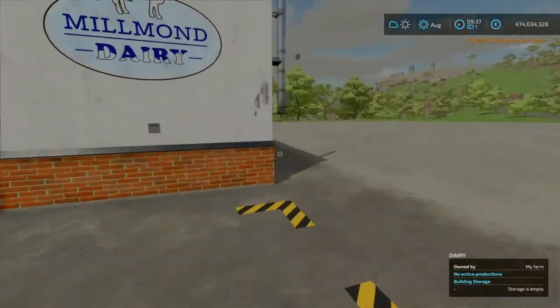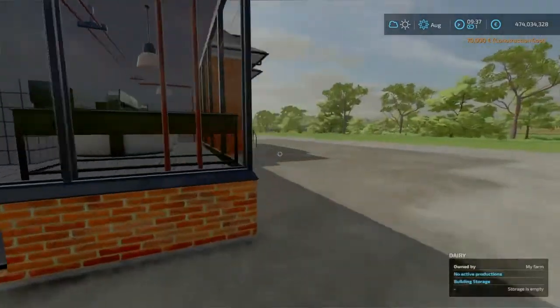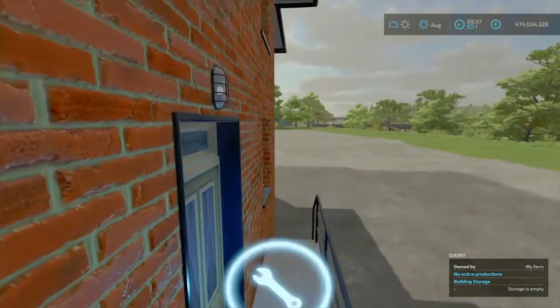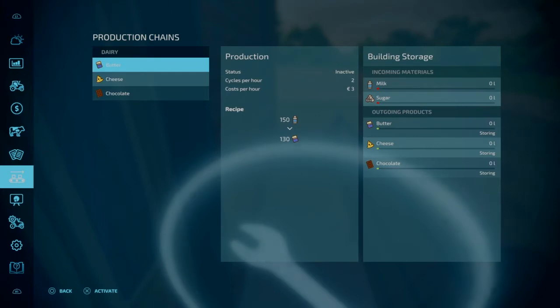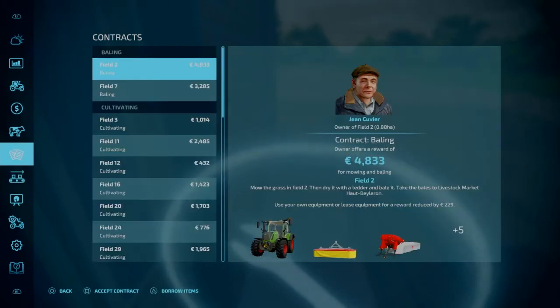If you have the icons turned on, the little spanner is at the back of this one just up the steps — hit that and we're in the production chain. You can get to this through the menu as well; it's just below the contracts as you can see.